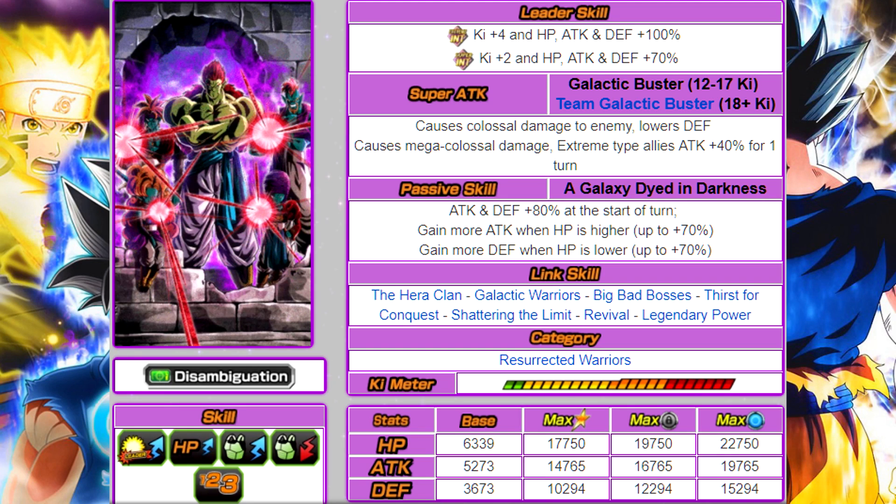I really like those leader skills. Extreme INT is probably the one where it's most viable or most needed, because INT Kibuu doesn't have any Ki links. That extra 2 Ki from having a double Bojack leader, or even the extra 1 Ki from a friend Bojack leader, could be incredibly valuable especially if you're trying Super Battle Road. His super attack is the Galactic Buster - a 12 Ki super that does colossal damage and lowers enemy defense. The 18 Ki super is the Team Galactic Buster, which does mega colossal damage and Extreme type allies get attack +40% for one turn.